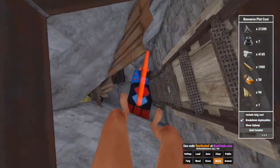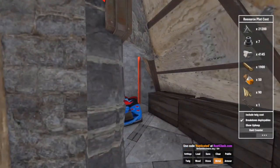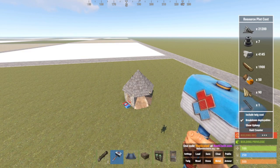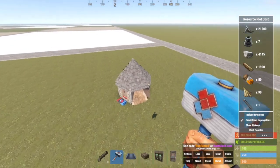Yeah, that's basically the full tour. Let's get to the building — let's show you how to build this. All right. As you can see, the resource plot cost is very cheap. This is as if you just started up the server and you want a new base to place down.